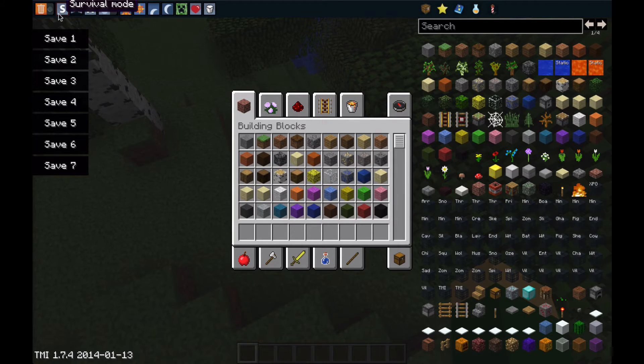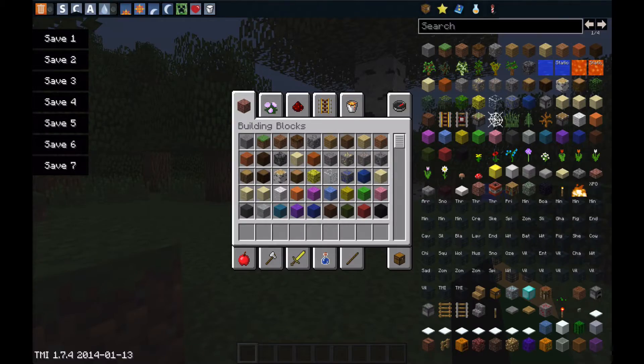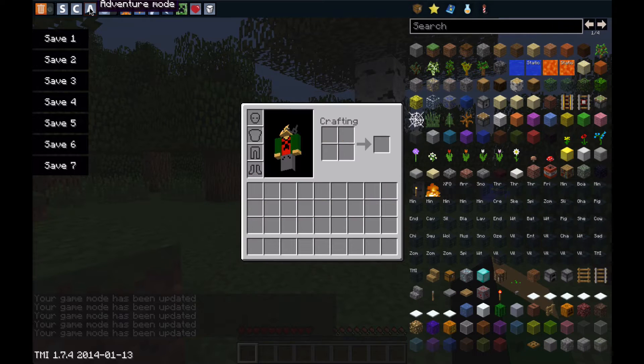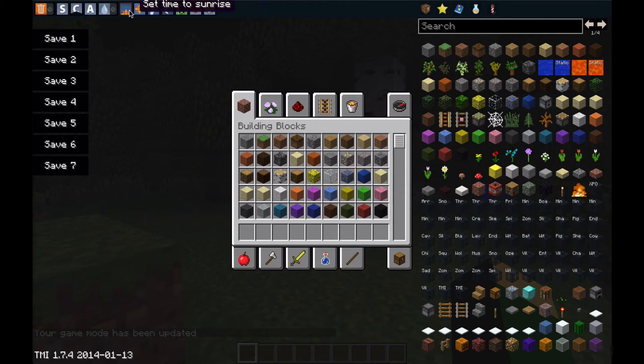Instead of doing the commands for survival mode, just go to your inventory — you're in survival now as you can see. And then just creative mode. There's also adventure mode, and here's snow/rain toggle because you get snow too, so we're going to go back to creative. We have sunrise, sunset, noon, sunset, midnight — yeah, that stuff.